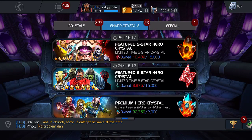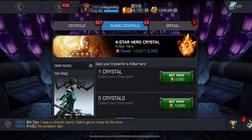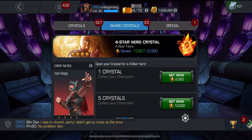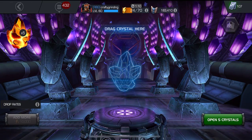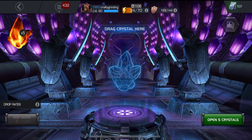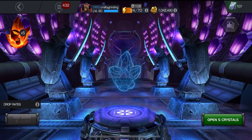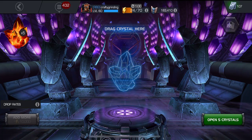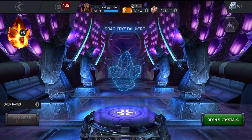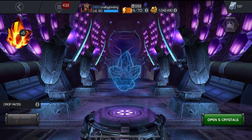Now opening five four-star hero crystals, one at a time but clicking through them quickly. What I'm hoping to get: Doctor Octopus would be great, love to dupe Quake, really looking for Hulk — an Incredible Hulk dupe — or maybe dupe Hela. Those are the targets going in.